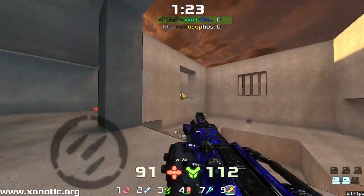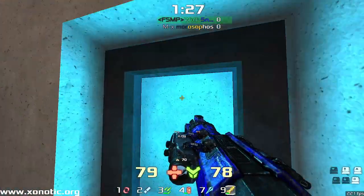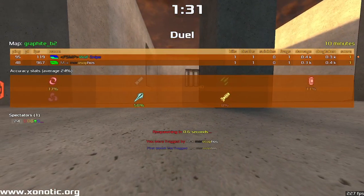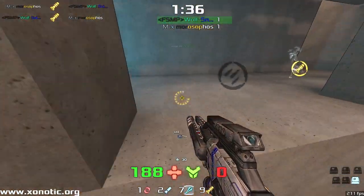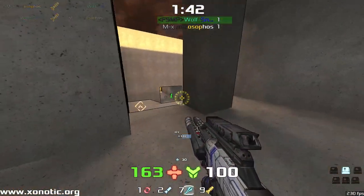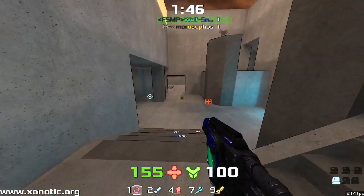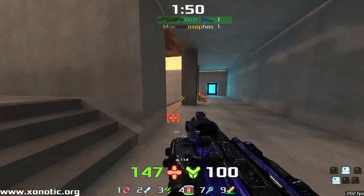That jump is absolute bollocks — it is so difficult to pull off, hopping up there. I think I practiced it for a solid 10 minutes as we get the first frags on the board. It's a mutual rocket to rocket — lovely move there. Getting out, should pick this up. Goes and grabs both the items, and now they're on a rotation. That gives a big advantage here to Wolfie over Moro.